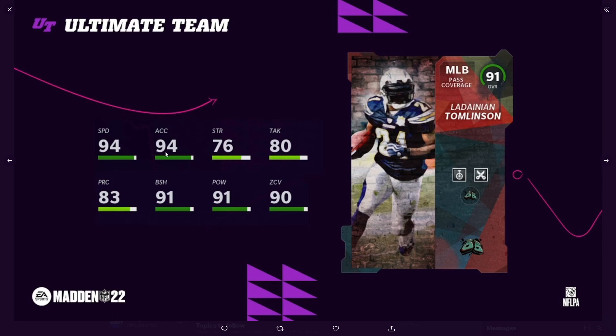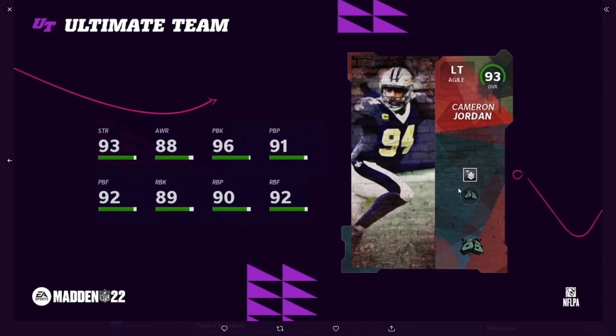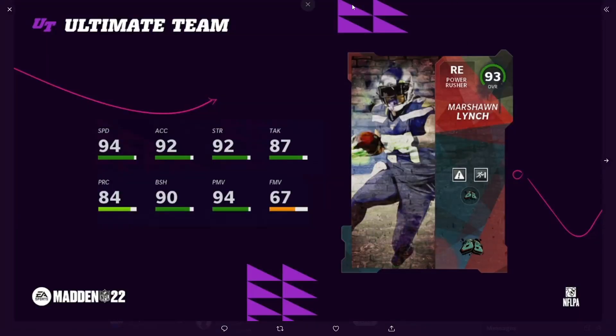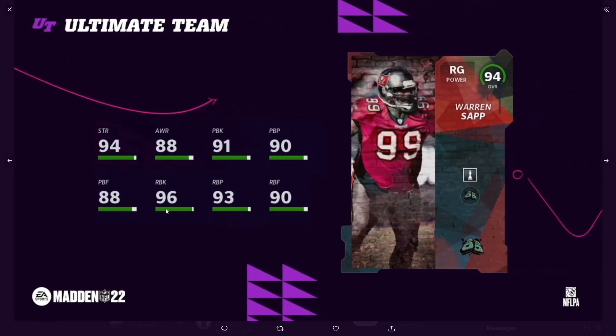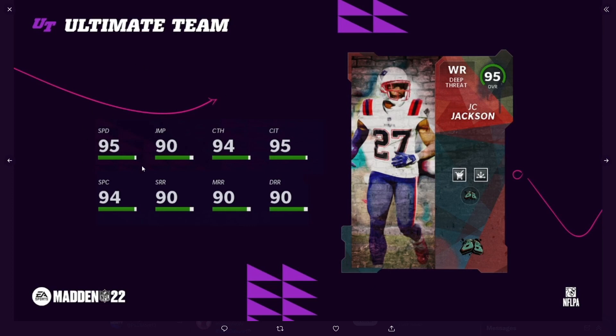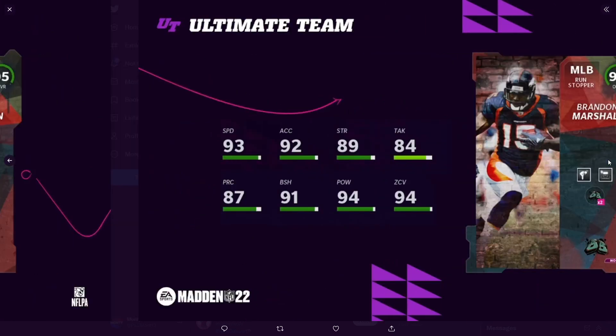Cameron Jordan at left tackle — 96 pass block but an 89 run block kind of kills it, though that's still not that bad honestly. Now the 93-plus cards: Marshawn Lynch at right end — 67 finesse move, absolutely fire. Warren Sapp at right guard — 96 run block, 91 pass block, not a bad card at all. JC Jackson — 95 speed, 94 catching, not bad but not great.